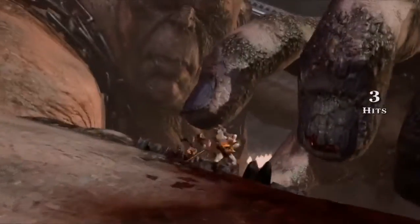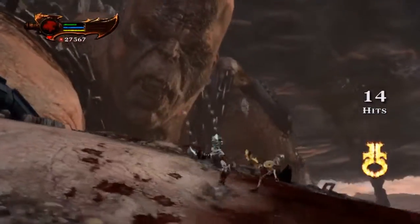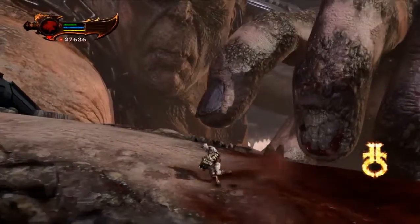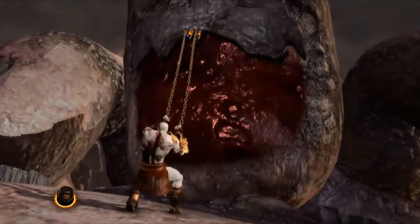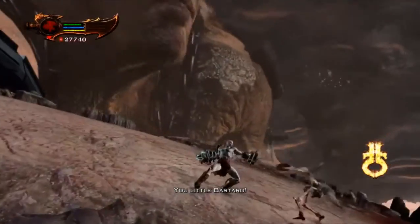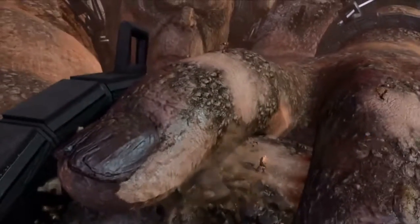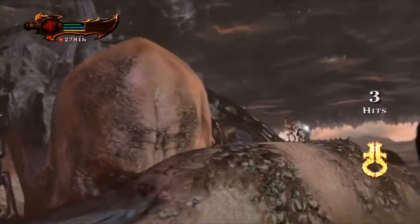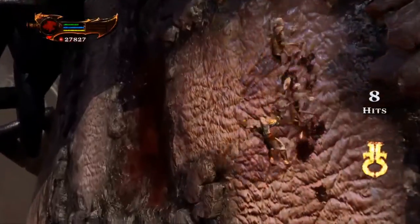Careful with the soldiers of course. I'm doing square, triangle and square. The triangle attack actually launches enemies so they don't bother me. So now we have to do this nasty thing to Kronos. It's going to land and we have to be in there and climb the finger. I think we have to use the Head of Helios again. Now we are on his side and we have more traversal fighting. I guess when I said there was almost no traversal fighting, I forgot about this entire boss fight.